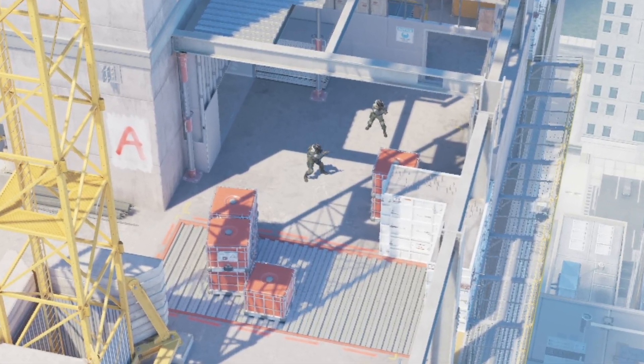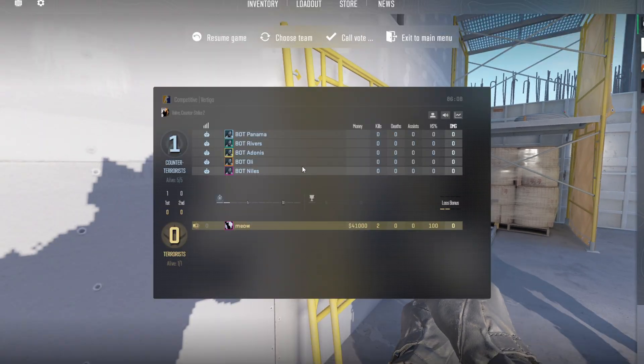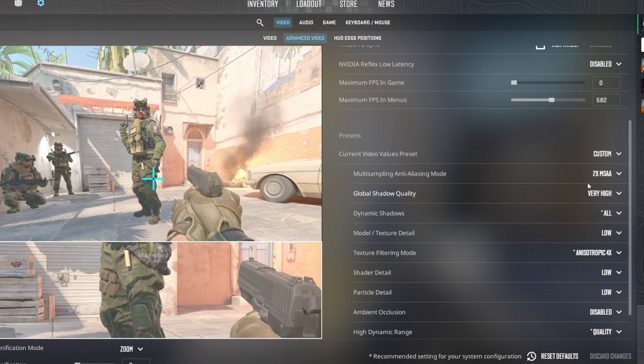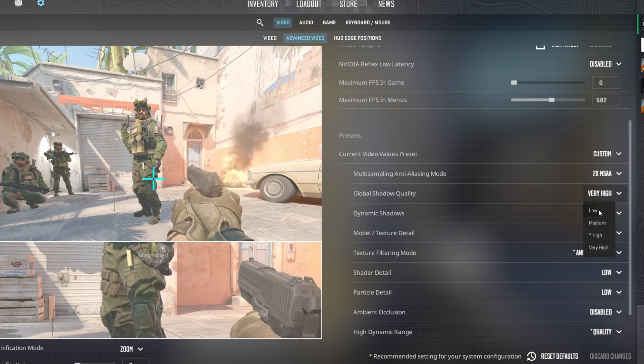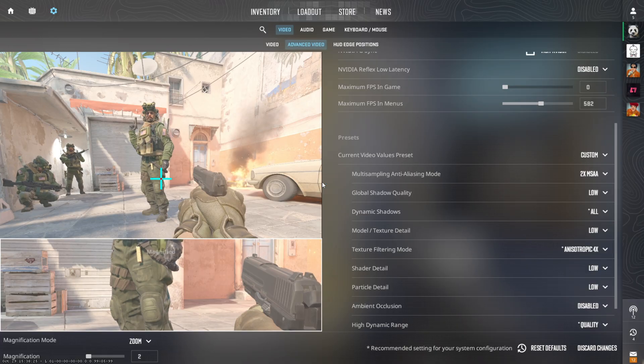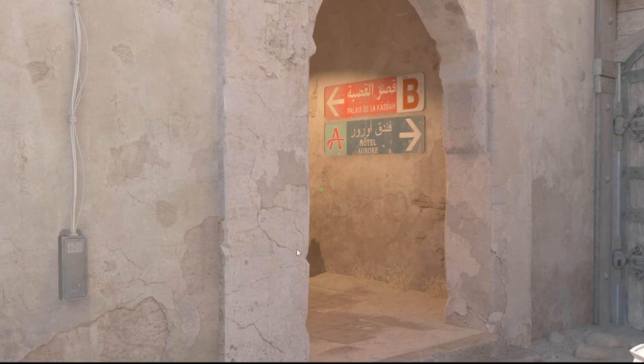If you want to gain some FPS, turning your shadow quality to low will just do that. However, the real question is: does it come with a competitive cost? Shadows are actually bugged and the same settings can get very different results. It gets even more complicated — I went through some research so you don't have to, and I was surprised by the answers. And so would you.